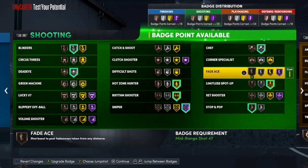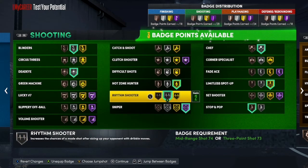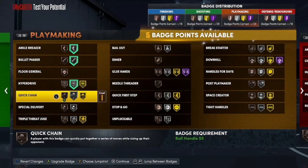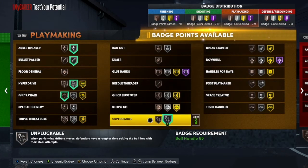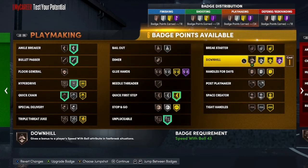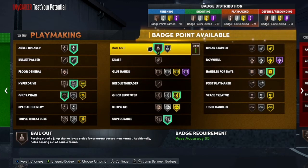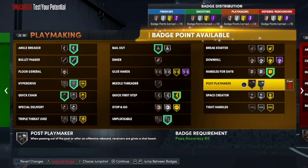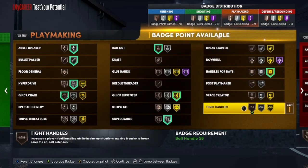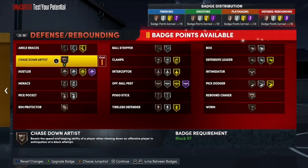You can throw on Catch and Shoot or Clutch Shooter — it's all up to you. For playmaking, you want to throw on Bullet Passes, some Ankle Breakers. You can throw on Hyperdrive on silver, then Coaching on bronze — you really don't need it that high. You can throw on Handles for Days and Bailout, and maybe throw on Dimer or Glue Hands. Or maybe Tight Handles or Space Creator — at the end of the day, it's all up to you.